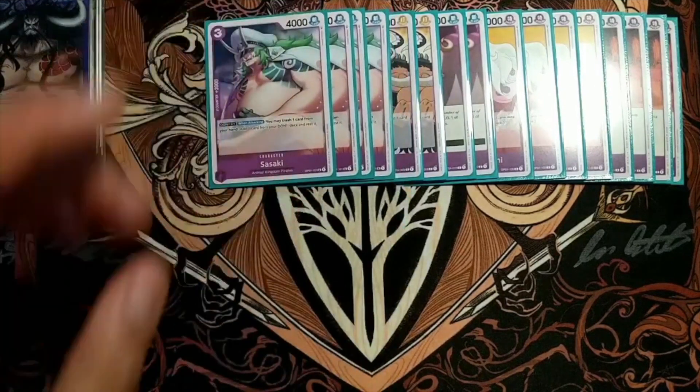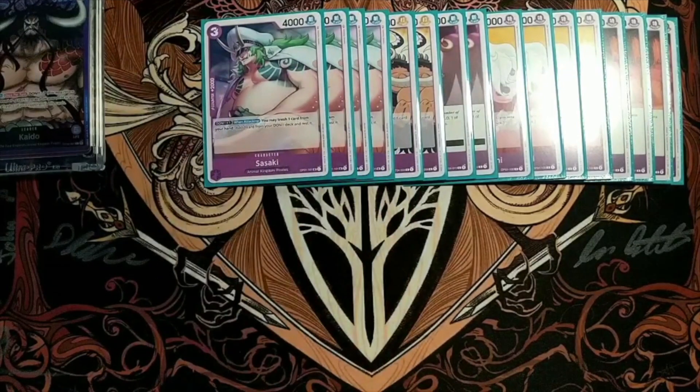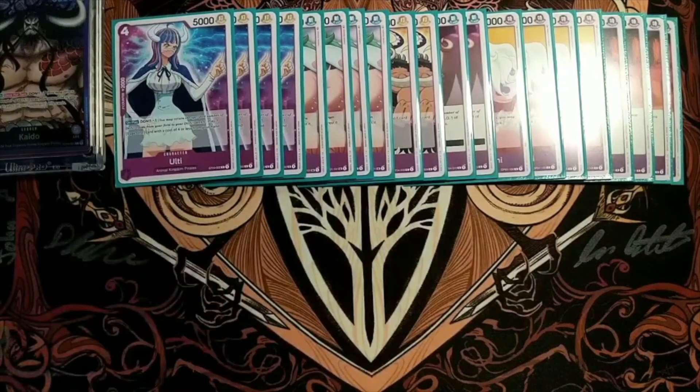Then we've got four copies of Sasaki. This is another ramp card. You tend not to want to play it though, because it is a 2k counter. But obviously some ramp is better than no ramp. And then we've got an Ulti here. This is mainly a 2k counter, but it is a 5k body you could just throw down and start swinging with.